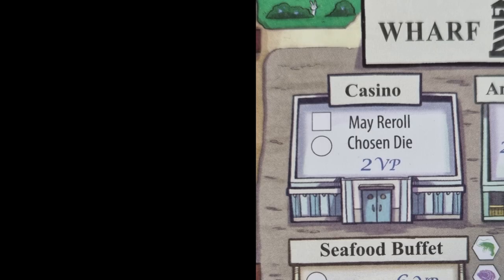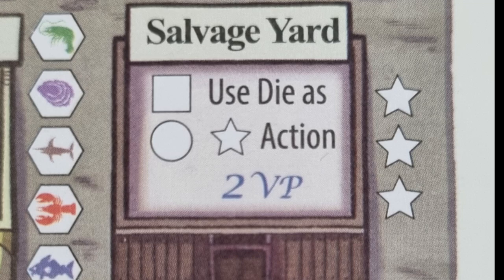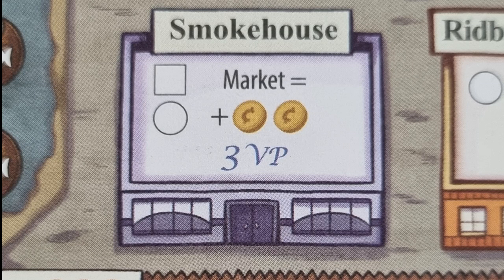Now let's look at the wharf. The casino — after checking the activation circle, you may, after selecting your die on your turn, choose to re-roll that die for a different result; however, you must take whatever that result is. This section is also worth two victory points. The bank and trust will score you two victory points for each that you mark off. The salvage yard — once filling in the circle, you may, when selecting your die, use it to take one star action instead of using it normally; also worth two victory points. The fisherman's pub, when completed, will provide ten victory points. The bait shop — once completed, you can use any die and instead of using it normally, collect two coins instead; worth two victory points. The smokehouse — once completed, you can gain two additional coins when taking the market on your turn, and it's worth three victory points.